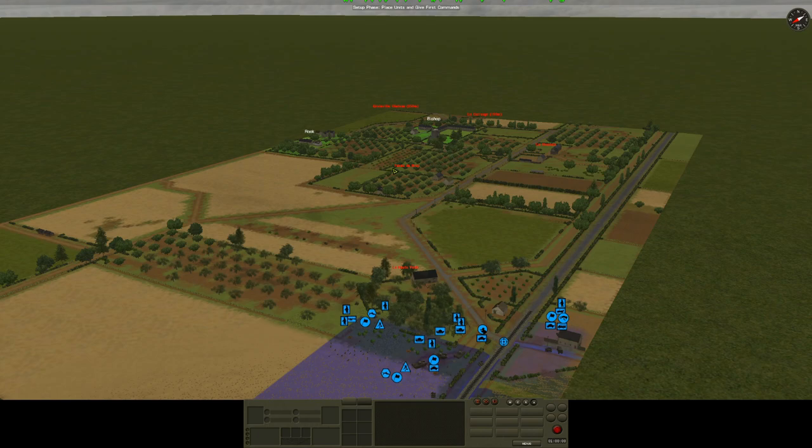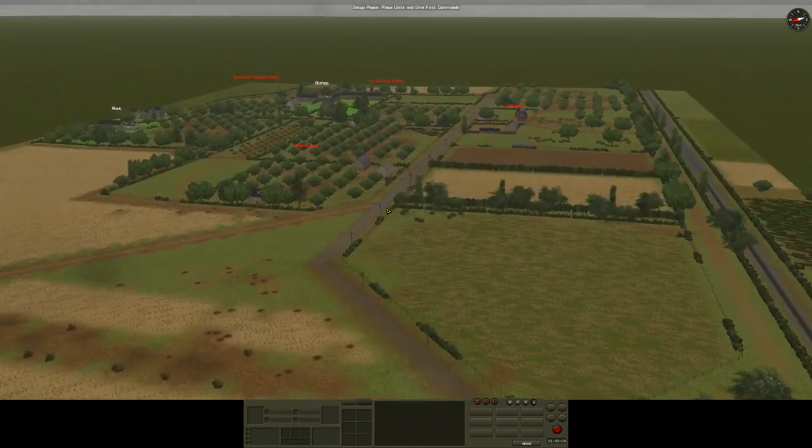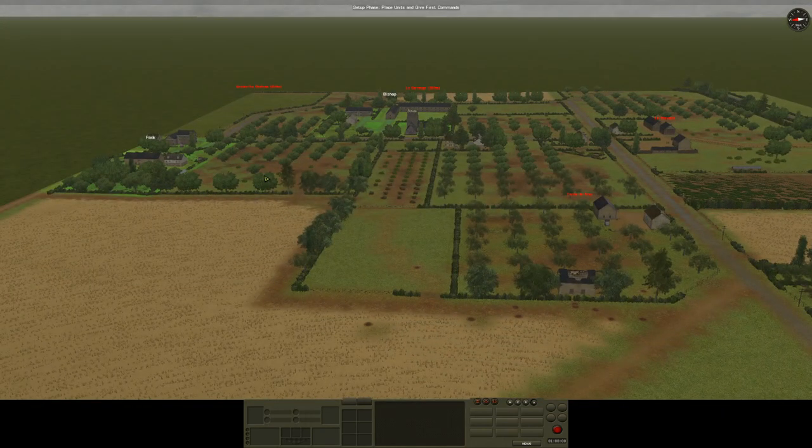In terms of significant map features, it's quite an interesting map. We've got big open expanses between ourselves and the edge of the town. The town is dominated by orchards, but it's low hedges — not the bocage you see in a lot of Battle for Normandy. That means there are actually going to be reasonable sight lines throughout, and not great defence for the Germans to hide behind. I'm expecting to find them in foxholes within the orchards and held up within the buildings.